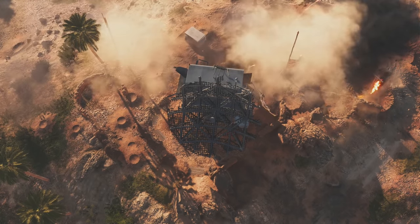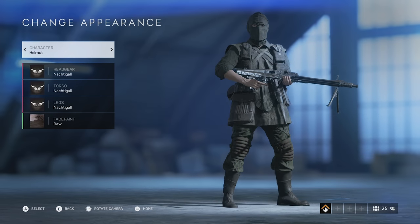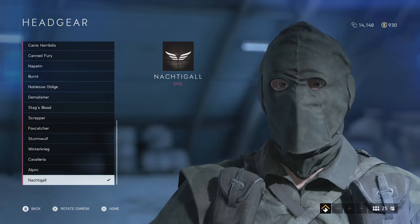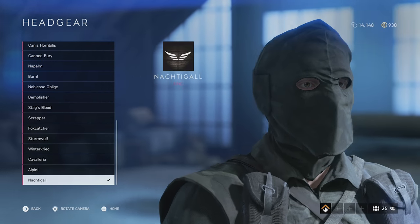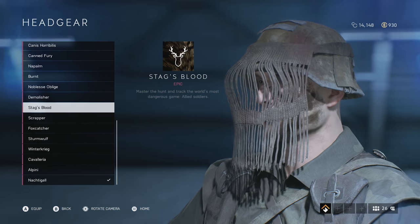Another historical element that strikes me in Battlefield V is the face mask on the Nachtigall uniform set. This was initially a progression reward for a Tides of War chapter, and it looks quite ominous. It turns out there's a good reason for that — many of these types of masks were employed by the infamous German SS, and other variations also appear in Battlefield V.